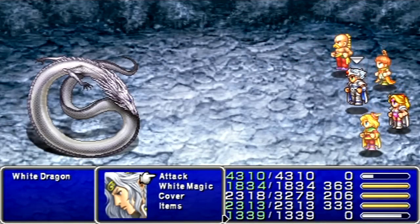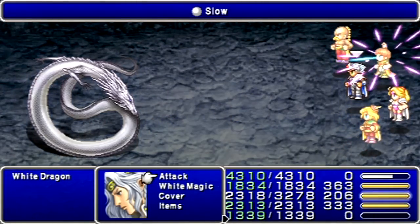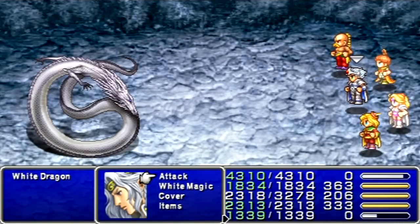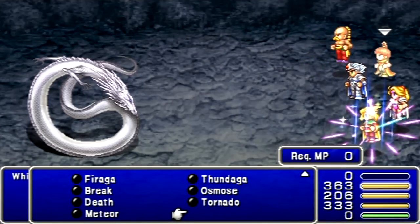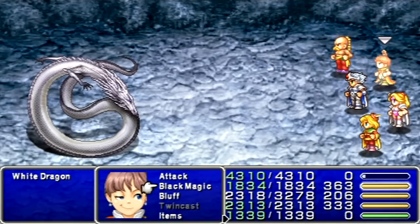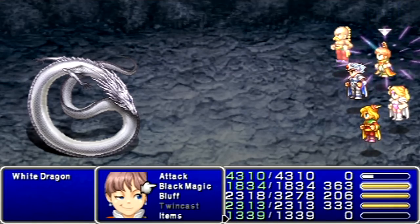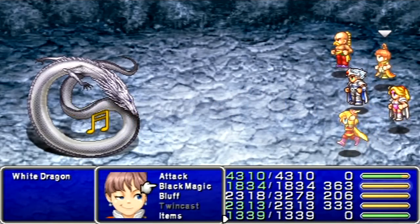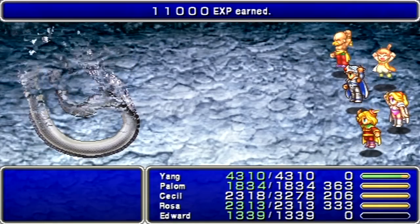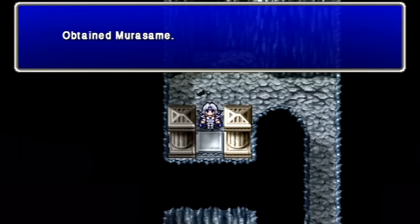I probably should've turned down the battle speed a little bit. With Yang and Edward and their high speed, you really wanna have the battles slowed down so you can really take advantage of their speed. If you have Flare for Palom already — which I do not, somehow he learned Meteor before that — then use Flare on the guy, that'll deal some really good damage. Bahamut's good. Unfortunately, he is strong against fire, which is why Edward's still not dealing quite as much damage as he could against dragons. You will see how powerful he can be against dragons, though.